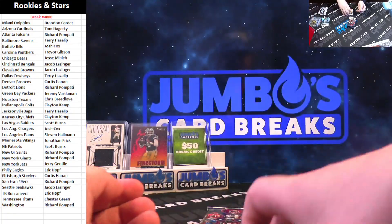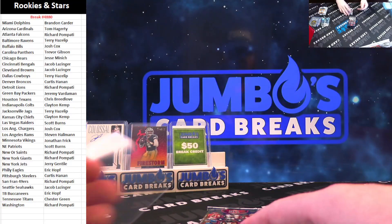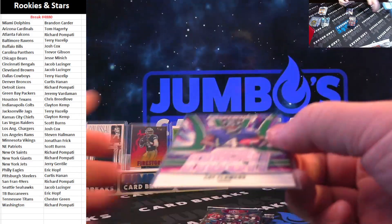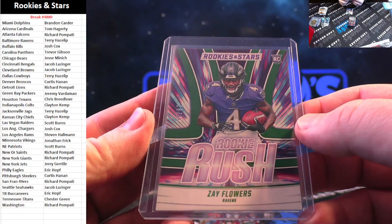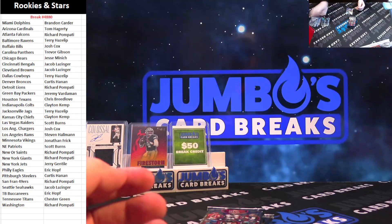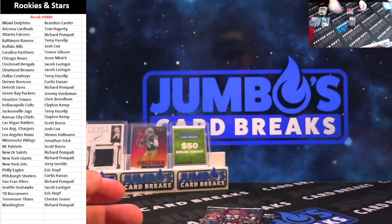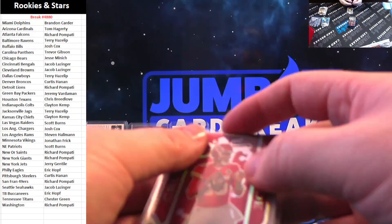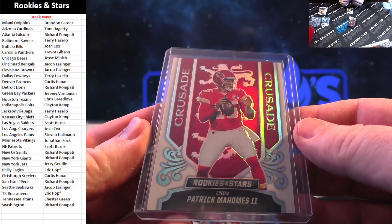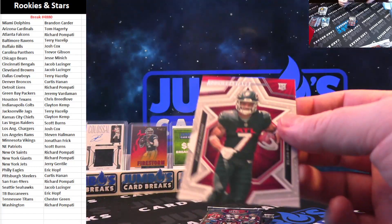We got Aaron Rodgers, Zay Flowers — that's to 25. Nice card there, rookie rush green, 16 out of 25 for Baltimore. Going to Terry, Thurman Thomas on the silver — nice near for the Chiefs. Patty Mahomes to 149 white crusade going to Clayton Kemp — here you go Clayton, Mahomes to 149. Got Luke Musgrave and Bijan Robinson for the Falcons on the rookie.